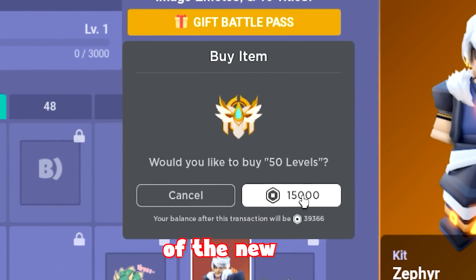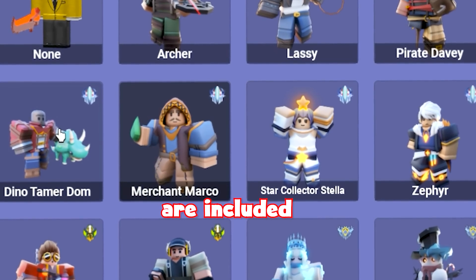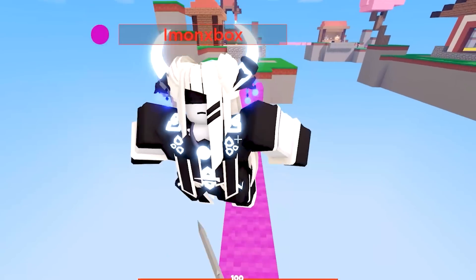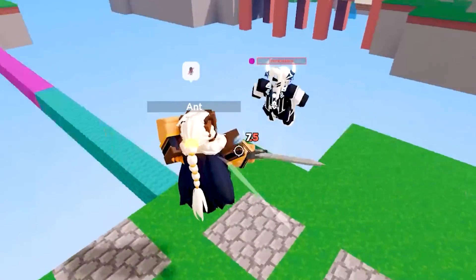Today, I bought all 50 levels of the new Season 5 Bed Wars Update Battle Pass. Four new kits are included, and today I use the new OP level 50 kit, Zephyr. This kit is extremely OP and allows you to get more speed each kill, second wind strike on your attacks, and double jumps at five kills. Let's get into it.